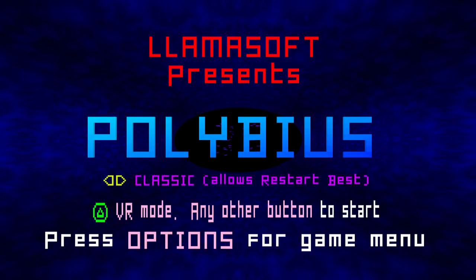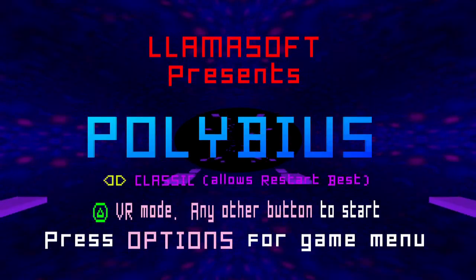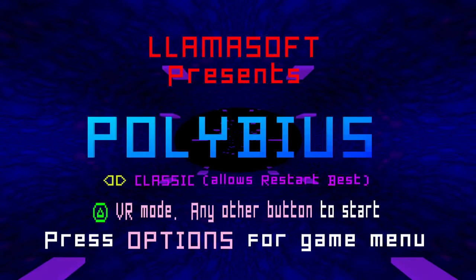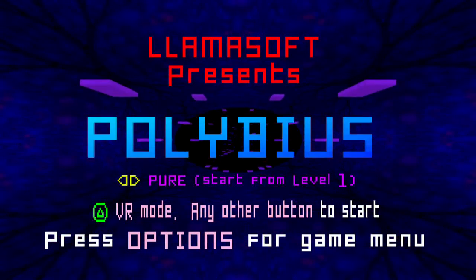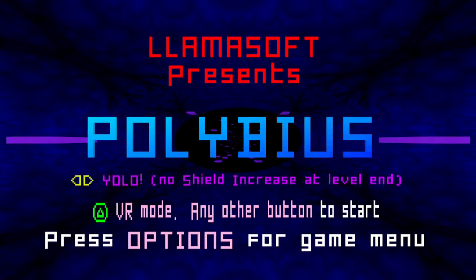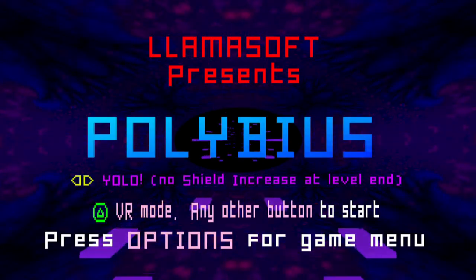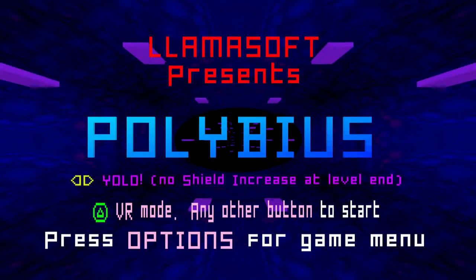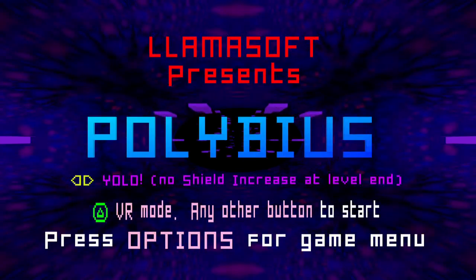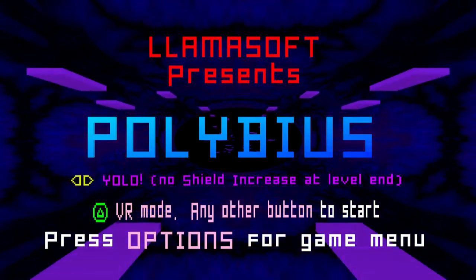Classic is your classic experience where you start at level 1 initially, but if you get a game over, you can continue from your best start at the highest level you've reached. Pure also starts at level 1 and has the same rules as Classic, but you're always starting at level 1. And then YOLO — unlike Classic and Pure — you don't gain any more shields at the end of stages, which basically act as lives. So it's just one run: see how far you can get starting from level 1.